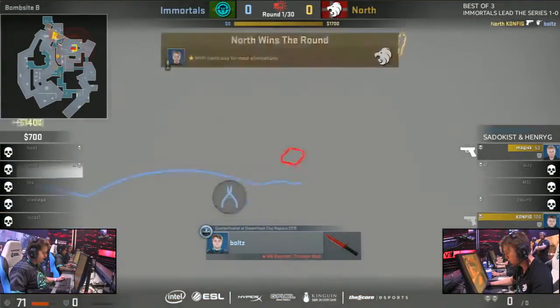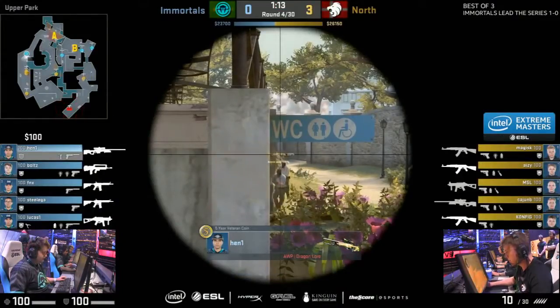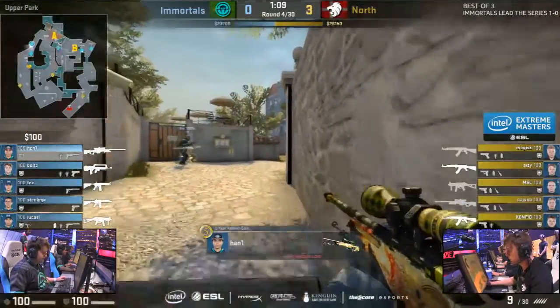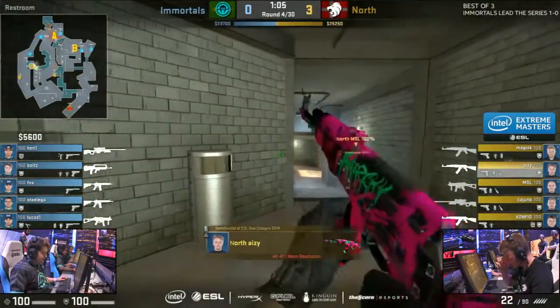He's gonna smoke this off. One player still rotating. Magist to get to the window, but Config — be ready on this boost. Gives him a bit different angle that no one expects. He doesn't hit it. Big miss. That had a chance to be a double as well as they were very close together, but he goes above.